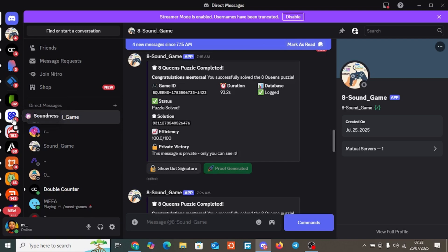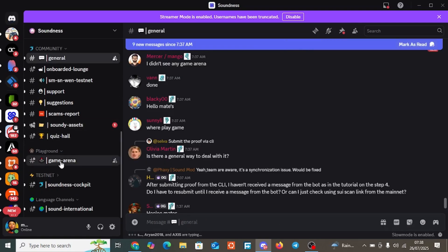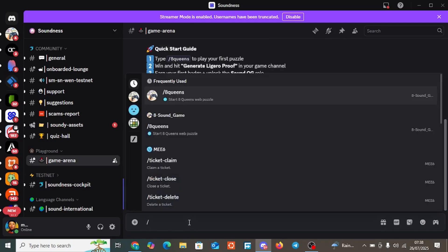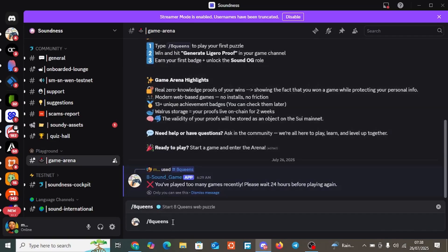Once you receive a reply, go to the Game Arena. Use the command slash eight-queens — that's the command. You'll see a chess game pop up. Once it pops up, click on Launch Game to get started.